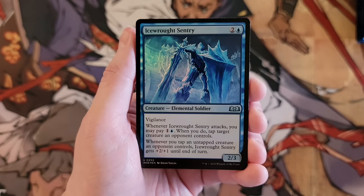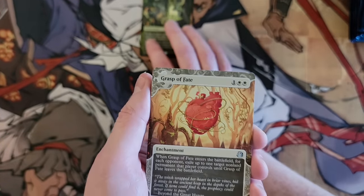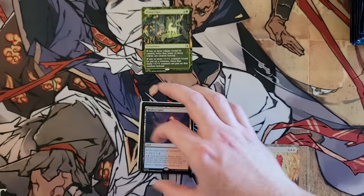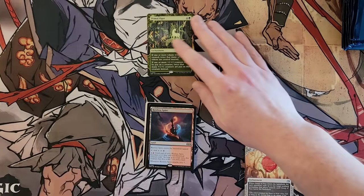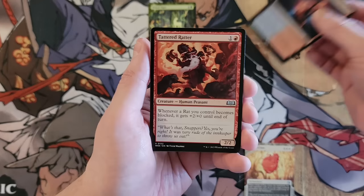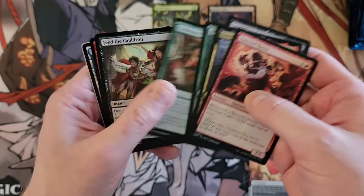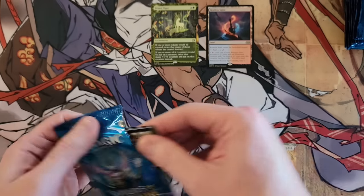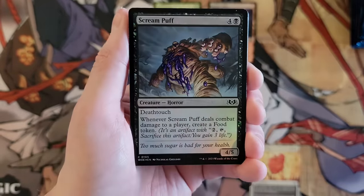So we got the Ice Rot Century. Primal Vigor — alright, that's a good start. Grasp of Fate — that makes me pleased also. Restless Spire, so the land cycle. Set boxes, of course, are always interesting — random amounts of rares and mythics all over the place, and then you have the list.